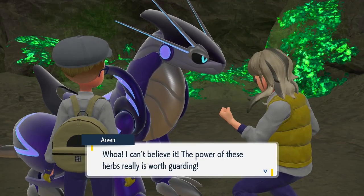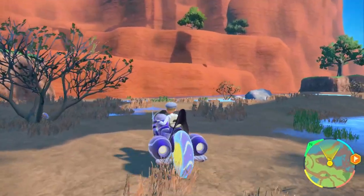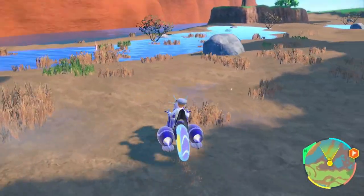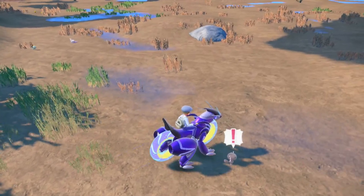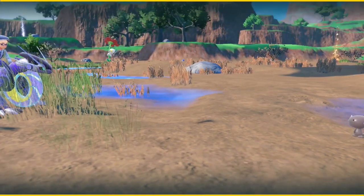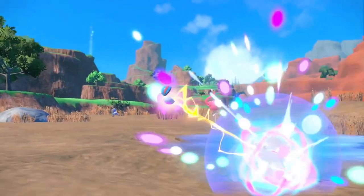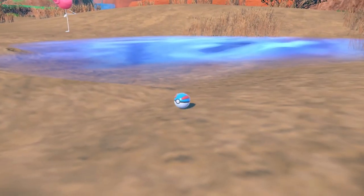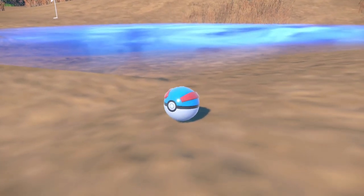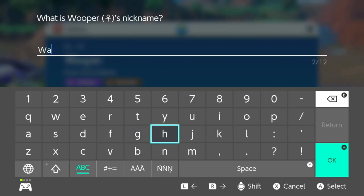Now let's go ahead and look for a new Pokemon in this area. There's a few around here. Oh! It's the new Wooper! Hey little guy — or gal. Wanda, welcome to the team. You'll make a fine addition. Now we've got a ground poison type. That's pretty cool.